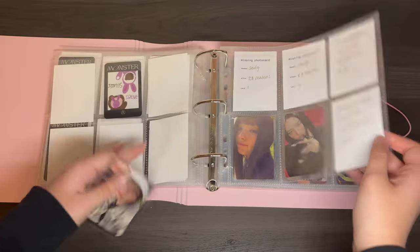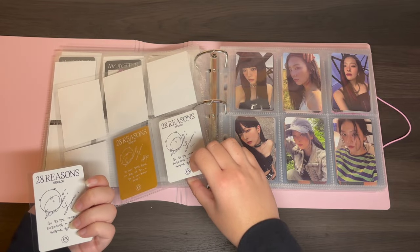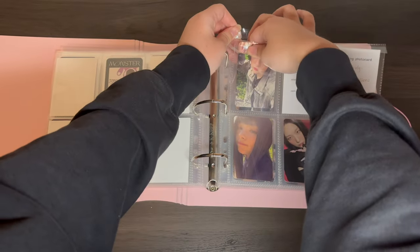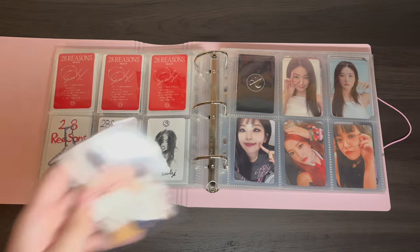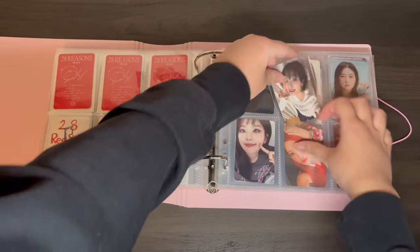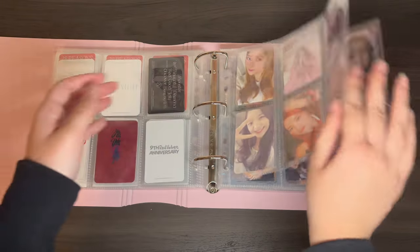And then I have a 28 Reasons card. I don't really know where it goes so I'm just going to guess for now. Then I do have this Chill Kill pub for her — I'm not sure which store it is, but I'm just going to put it right here. And that's all for Seulgi.